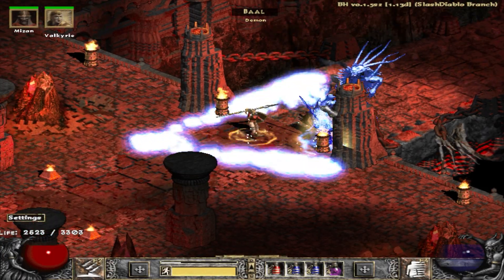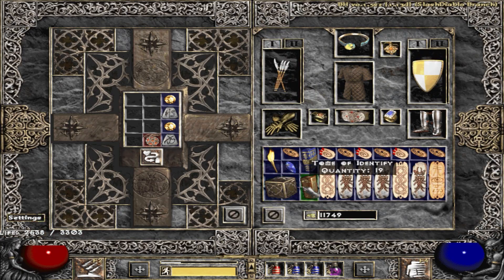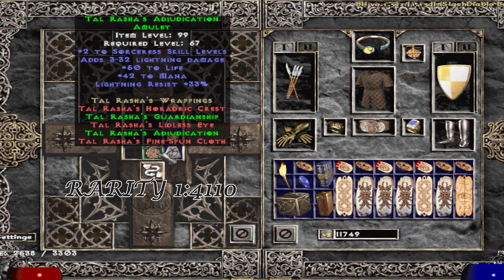The next drop comes from Baal as well — it is a unique set amulet, and we all know what it is: it is the good old Trang-Oul's amulet.